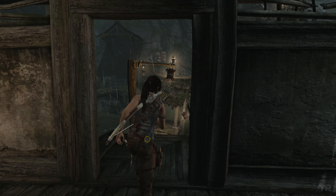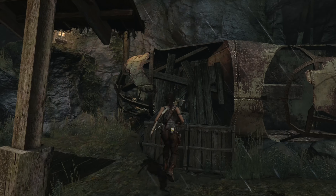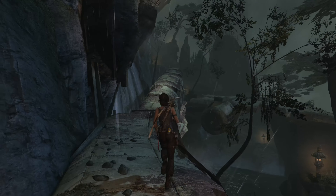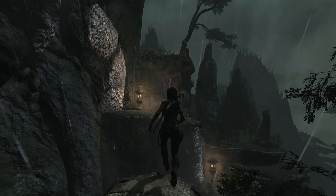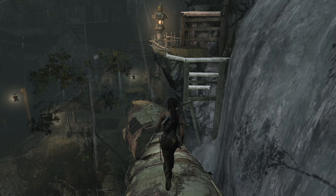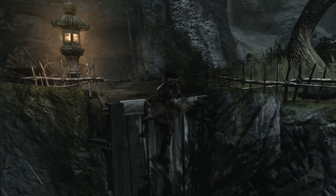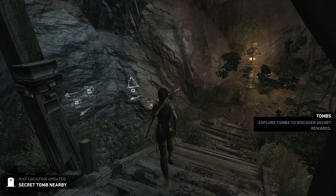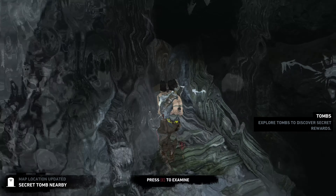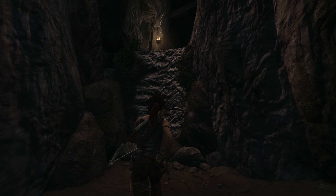If I recall, it was just one of these little hill things here, across some water — a body of water. I think we have to go up here first. Yeah, there we go. We gotta go up here, if I recall correctly. We'll find out soon enough. Yeah, here we go — that tool should let us climb these kinds of walls that we see here.